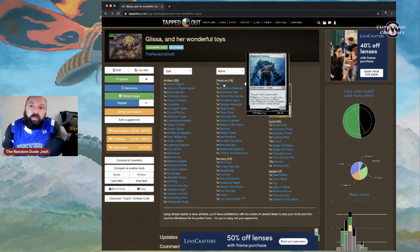Blightsteel Colossus — because why not put the biggest, baddest infect creature in the deck. At four to twelve casting cost, it's definitely late game. It's an 11/11 with trample, infect, and indestructible. If it would be put into a graveyard from anywhere, you reveal it and shuffle it back into its owner's library instead — so while you can't recur it via Glissa, it lets you shuffle and loot better.